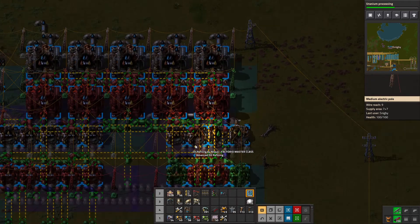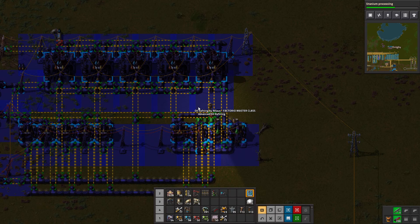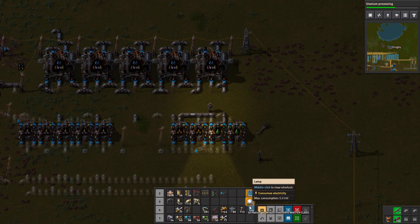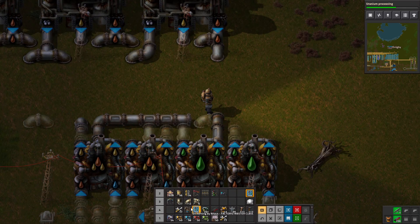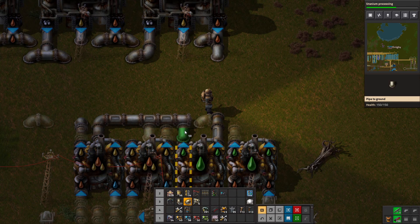When in doubt, we're using a blueprint — just stamp it down again and it will do its thing. Okay, so that is an underground pipe.